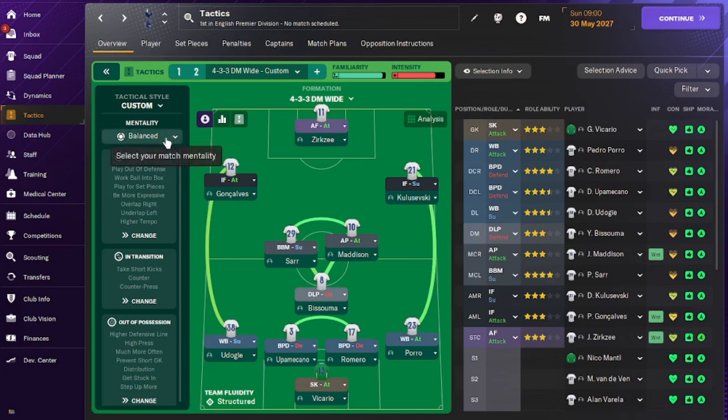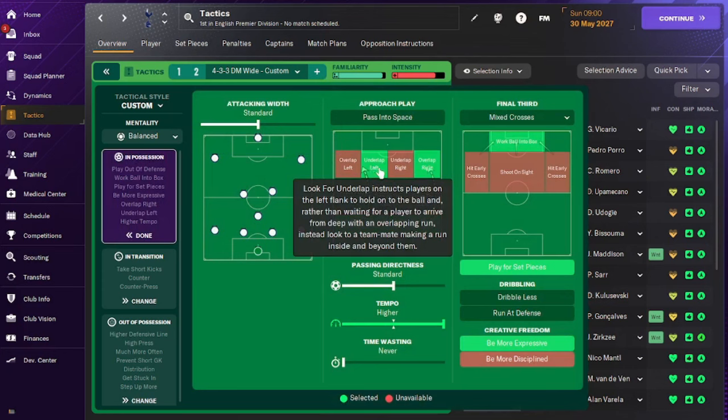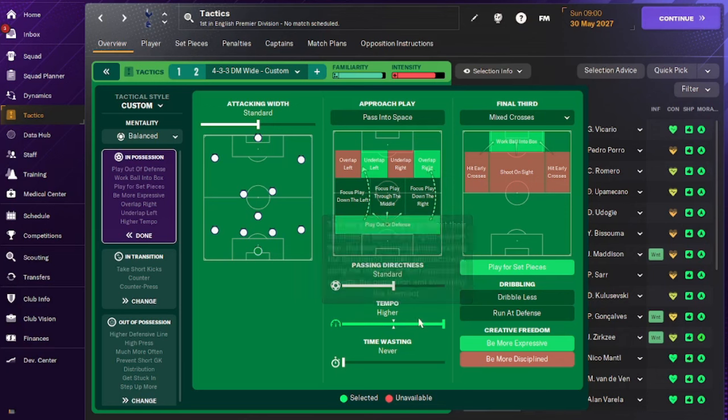The team fluidity is structured and our mentality is balanced, which helps us not be too offensive and allows us to defend when needed. In possession, our width is standard. One winger and one wing back are underlapping while the other wing back is overlapping. We build strictly from the back and work the ball into the box. Passing directness is standard and tempo is higher.